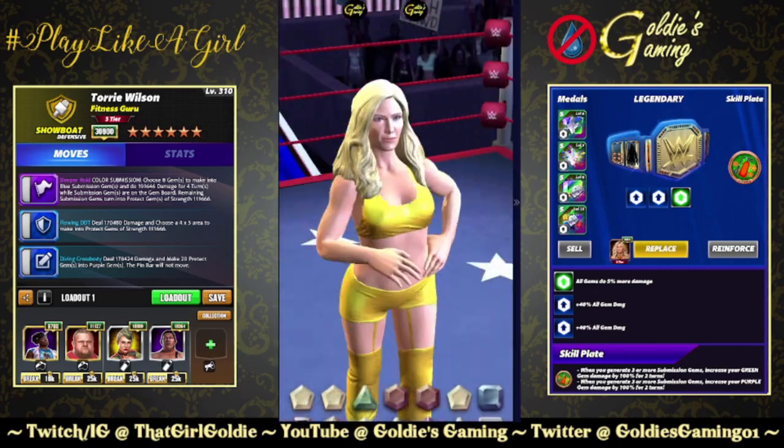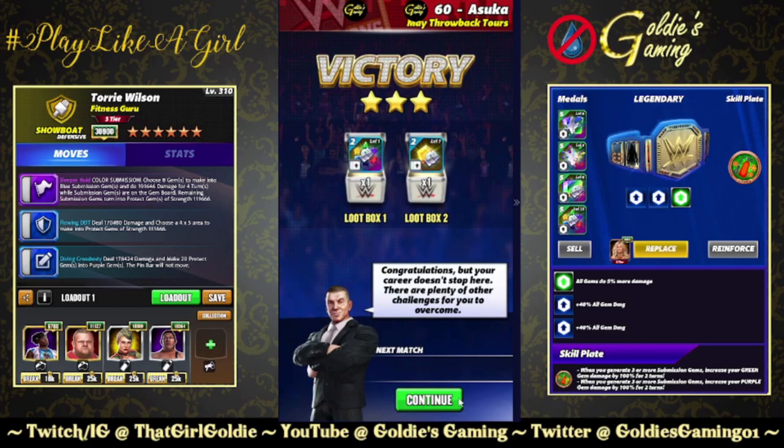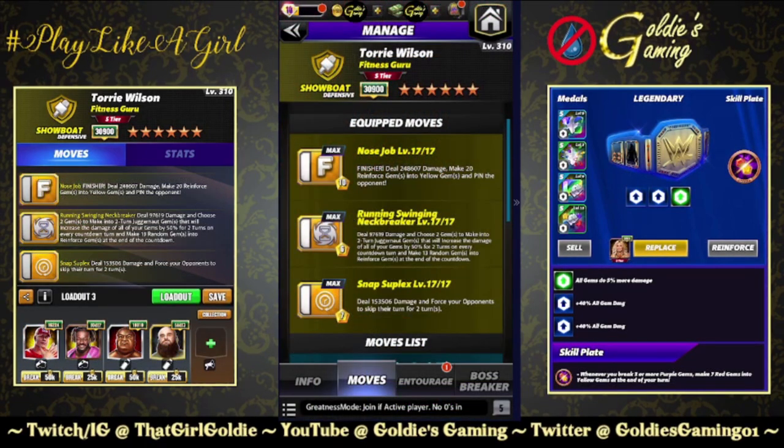Definitely not her strongest gem damage build — I think that's going to be the five-star build. But that is an option; there's some pretty decent board control there, so not terrible at all. Last build, available at five star: triple yellow. Yellow one is the Nose Job, 10 MP finisher: deal 248,607 damage, make 20 reinforced gems into yellow gems, and pin the opponent. Yellow two is the Running Swinging Neckbreaker, 6 MP: deal 97,619 damage and choose two gems to make into two-turn juggernaut gems that increase the damage of all your gems by 50 for two turns on every countdown turn, and make 13 random gems into reinforced gems at the end of the countdown.